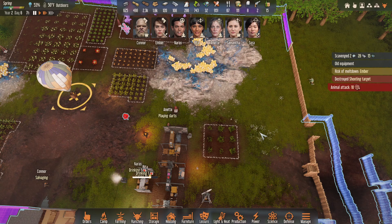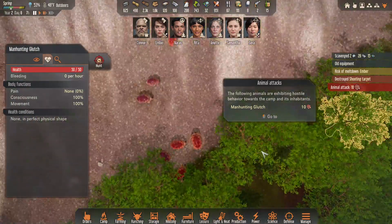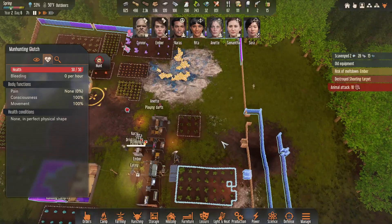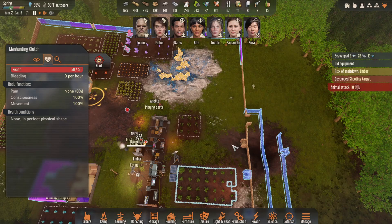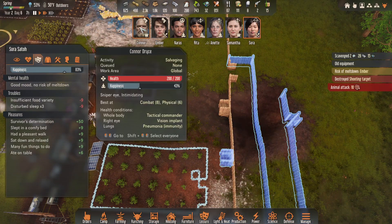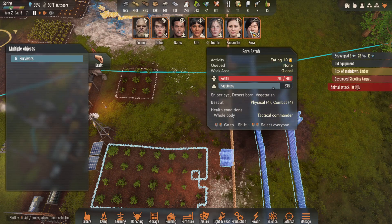Hold the foams — we got bad guys coming in. Man hunting glitch! We ran into the — normally these glitch things are totally chill, but not this time. I know that Sora and Connor are both absolute crack shots. Let's draft everyone first — well, everyone except Neuras, who won't fight.